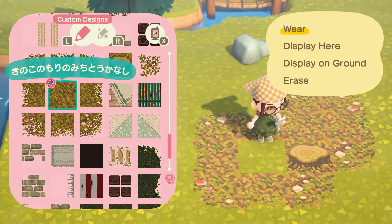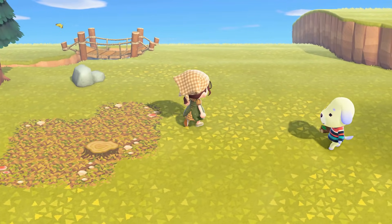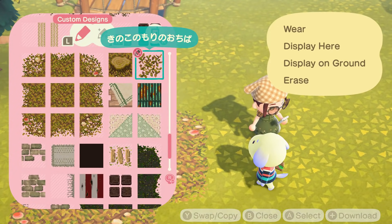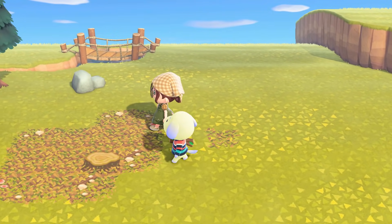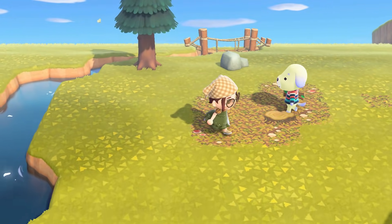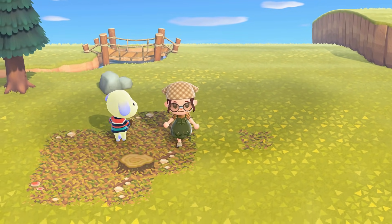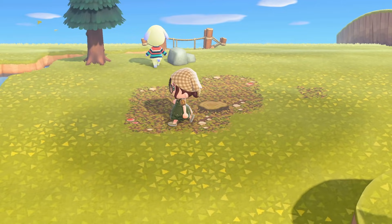All right, so here we have it all placed out. I decided to grab the tree stump pattern as well as this separate pattern of leaves. There are so many extra codes available too, so definitely check them out. But this path looks so good with this green grass, and I know it's going to look even more amazing as it transitions into autumn.